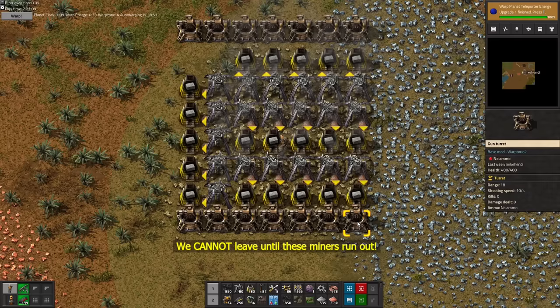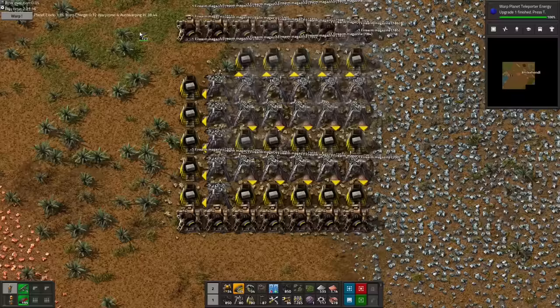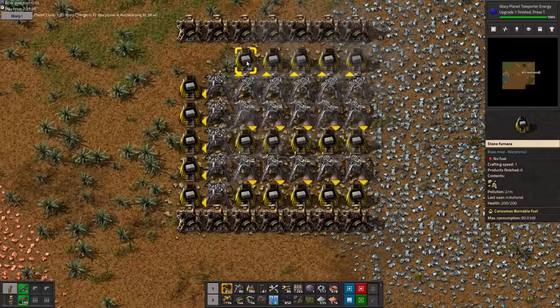We need to protect the stone patch at all cost, until all stone bricks have been produced. And since we are out here mining stone anyway, we also set up the usual suspects on the iron, coal, and copper patches.